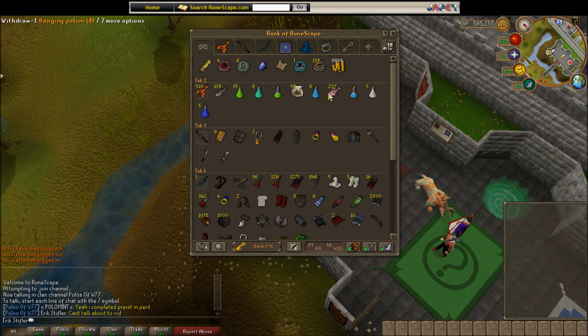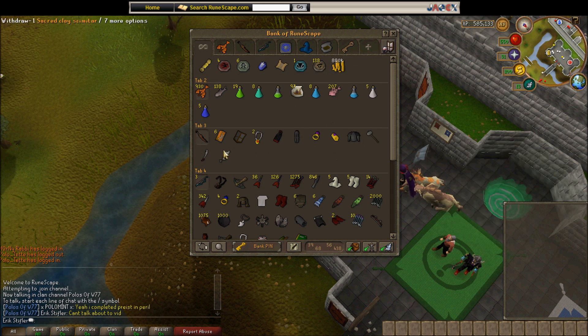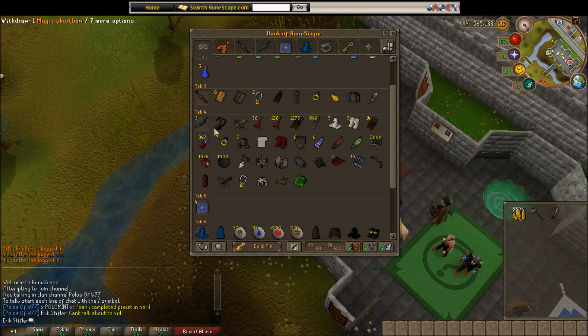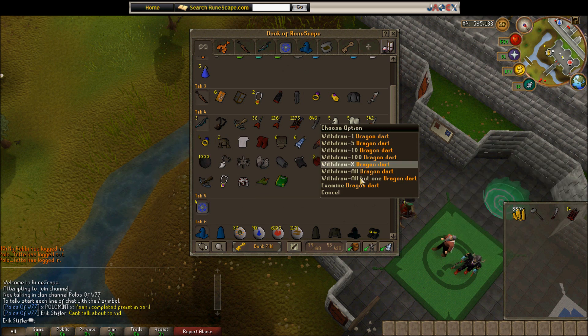Here's my bank. I have 880k cash, just some food and potions — I buy it as we go. Here's my very limited melee stuff: my brackish blade which I bought for about 1.75 mil, a combat bracelet, G Maul stuff like that. We'll do a price check because I don't even know what it's worth. I'll just add 2 mil on the end since that's what I paid for it. Here's my ranging section with all my dragon arrows.